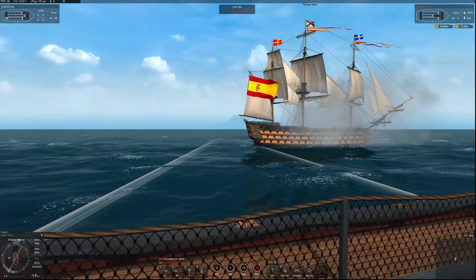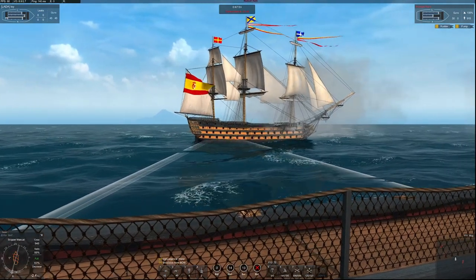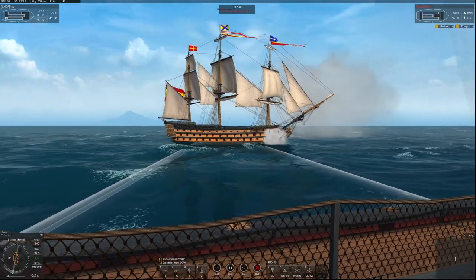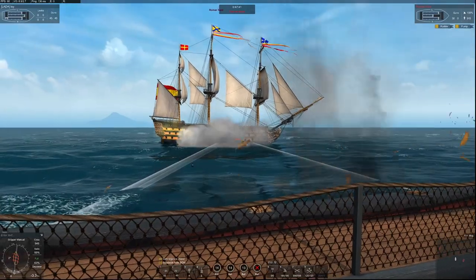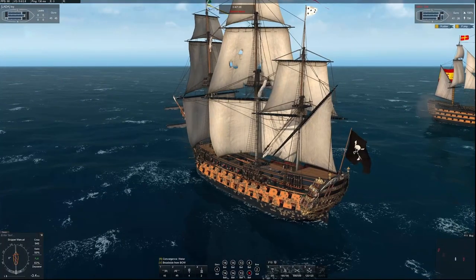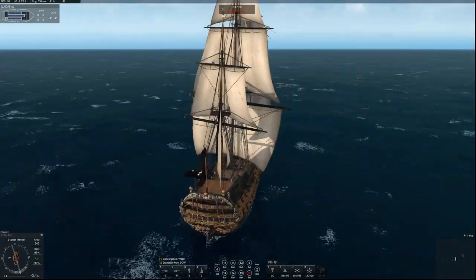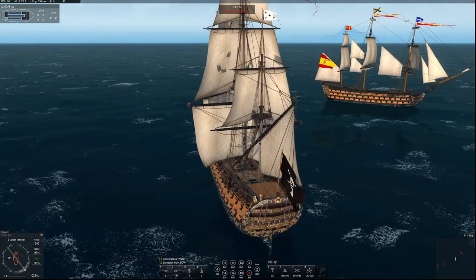If I wailed on this guy for another 40 minutes I could sink him through his side, but I don't have 40 minutes. This guy's maneuvering and I can get on that stern — which is hard to do because the fewer ships there are, the less they maneuver. And ironically, a first rate can turn through the wind faster than a second rate can turn with the wind — that's just the physics of the game now.